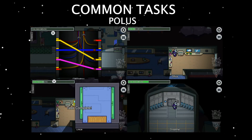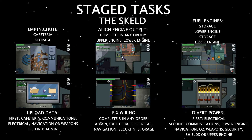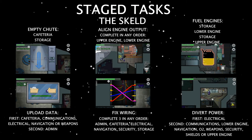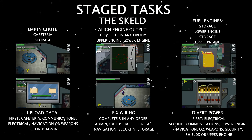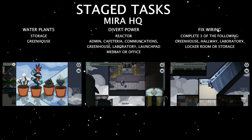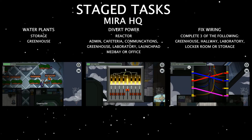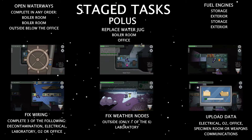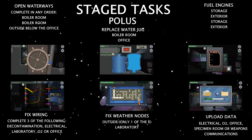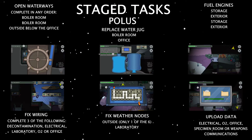A few tasks on every map have a visual element that everyone can see — you can turn these animations off. During an emergency meeting, there are tasks that end the emergency that any players, including the imposters, can complete. It's important to note that some tasks can only be done in specific orders, such as the refuelling task. If you pay attention to imposters, you can catch them doing these in the wrong order. You can also catch imposters if they don't do a common task, or if they fake a common task that you don't have.